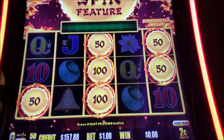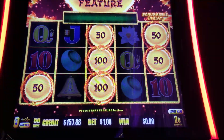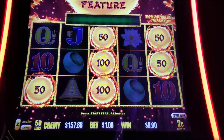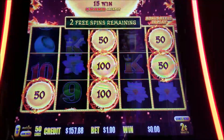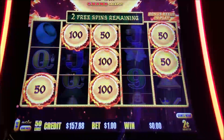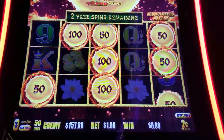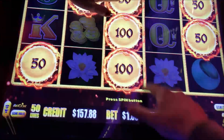Alright, welcome back to Vic T Slots. Hanging out here with baby girl! Playing a little bit of Dragon Link — Happy and Prosperous. Just got a Hold and Spin, 2-cent denomination this time. See if we can get something decent. Come on, balls — dragons spinning around there.